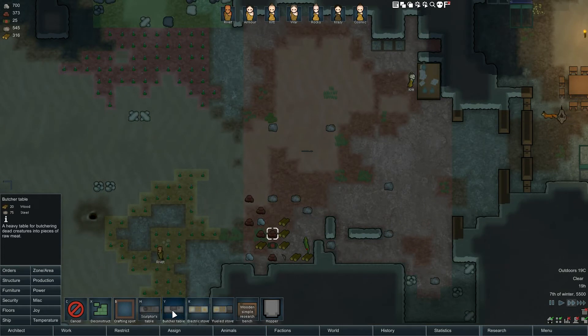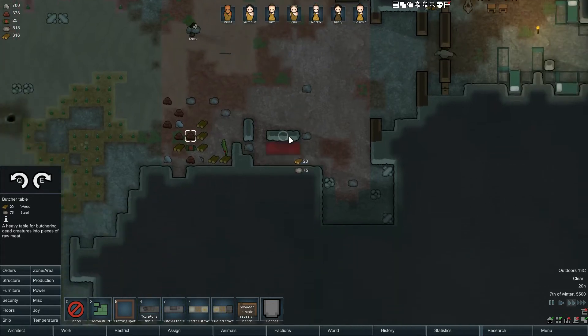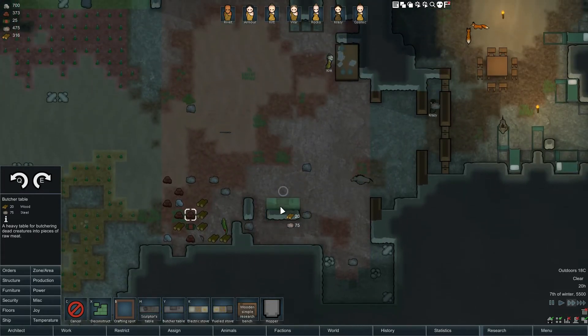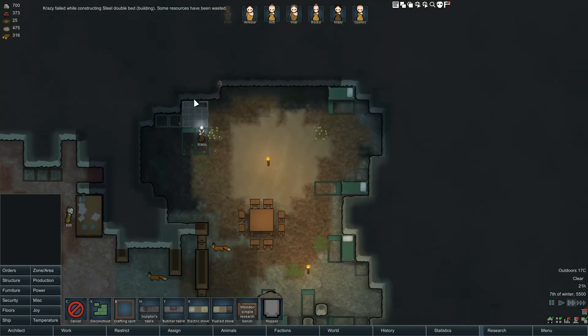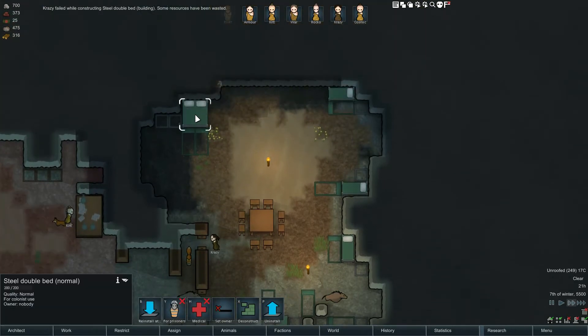Field stove, electric stove, butcher table, sculpture table. I suppose we're going to have to make one of these eventually. Might as well get her done here. Let's put the butcher table here. We're going to start building these walls as soon as we can. Some resources have been wasting — don't fail.